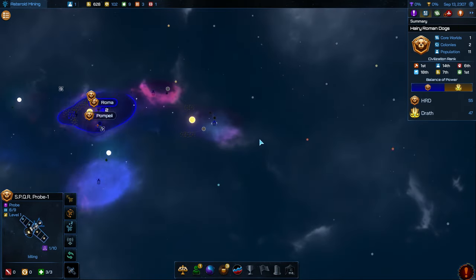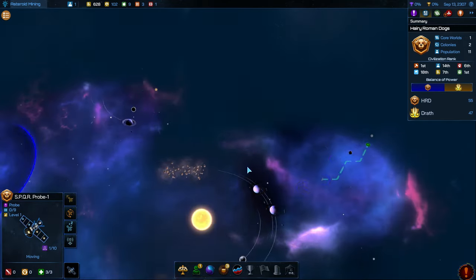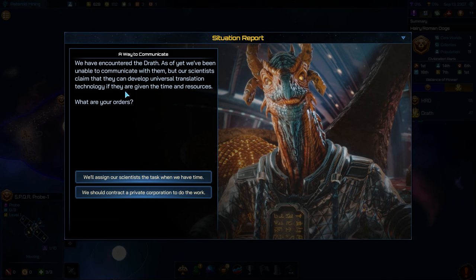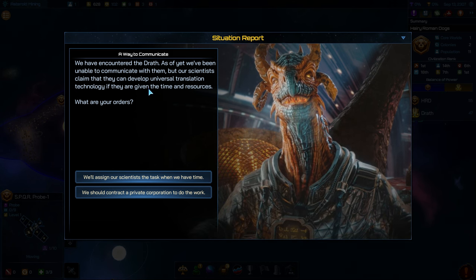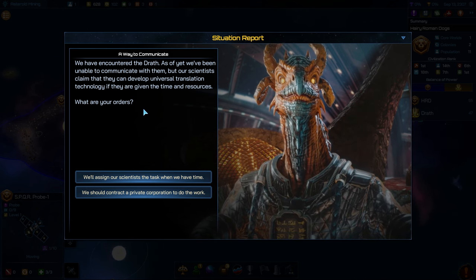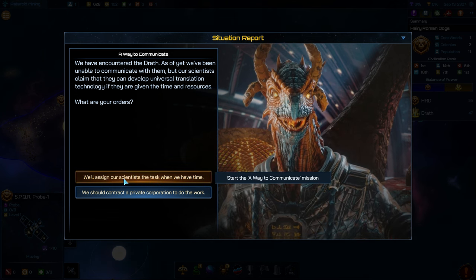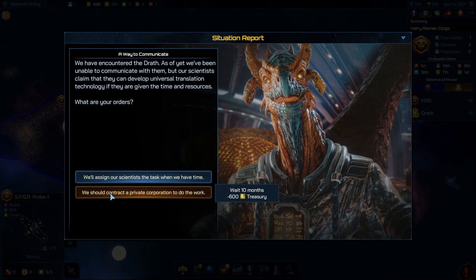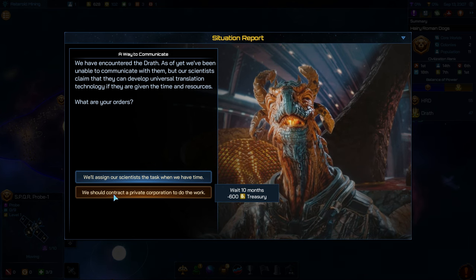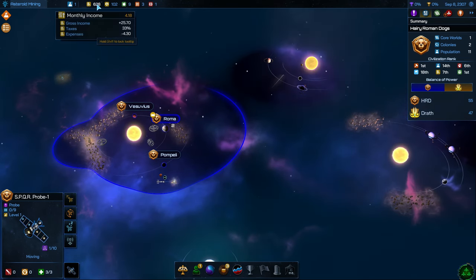We could send a colony ship here, but I prefer to get an actual core world rather than a colony. We've encountered the Durath. As of yet we've been unable to communicate with them, but our scientists claim they can develop universal translation technology if given the time and resources. We can assign our scientists the task — that's a mission — or we can contract a private corporation for $600, and after 10 months it'll get done. We'll just research it ourselves, because we don't have a whole lot in our treasury.